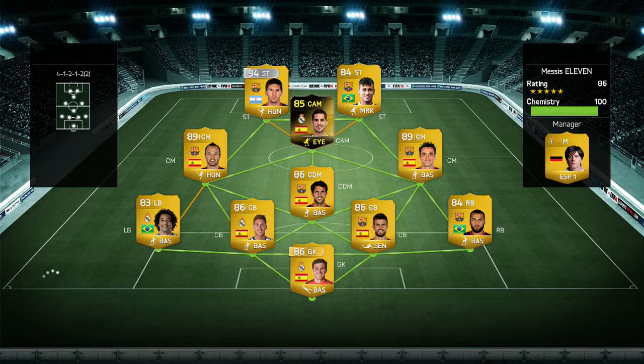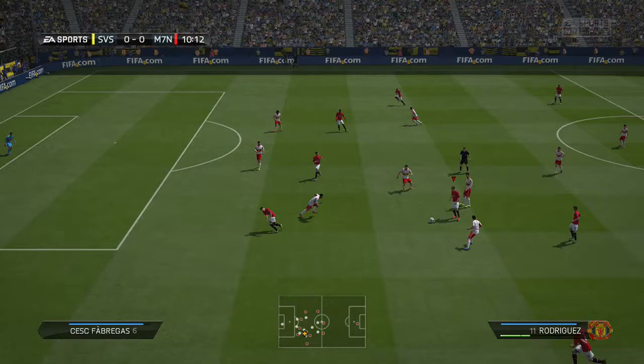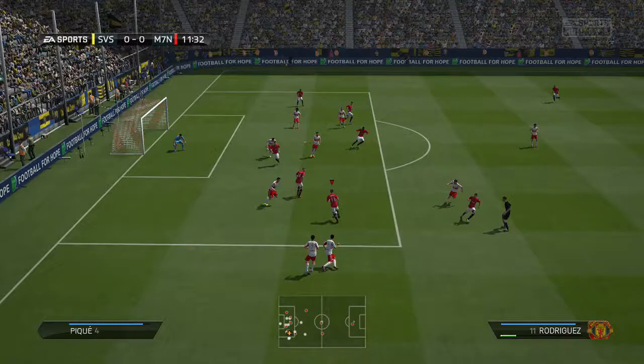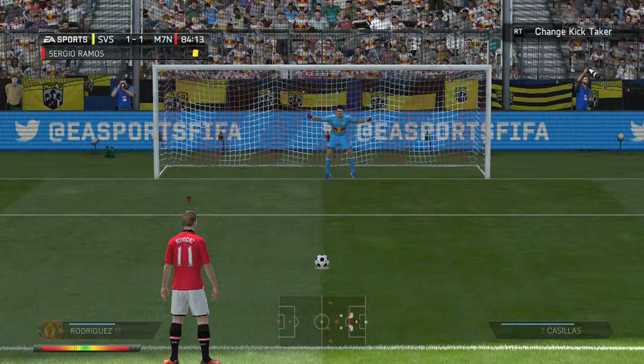Jay Rodriguez — I'm not gonna lie — he's not the best in his in-form, mainly because of that 2-star skill. It is just so hard to get past defenders. You can only do ball rolls and step overs; you can't even do the Maradona because that's a 3-star skill move. His shooting, even though it says 76 on the card, is really poor unless it's in the box. And finesse — he can't curl the ball at all.